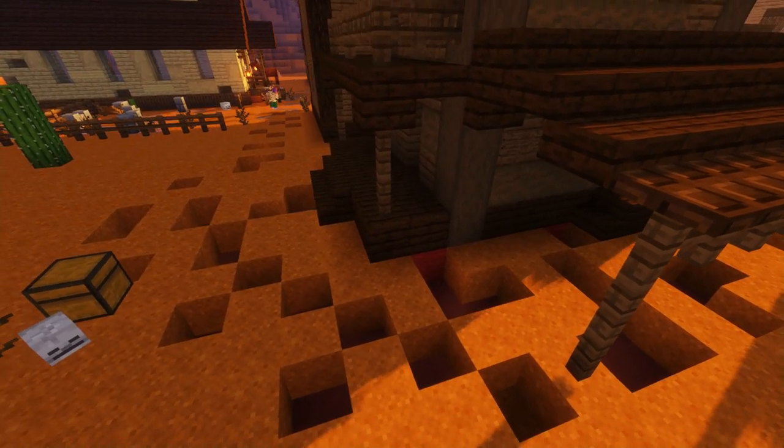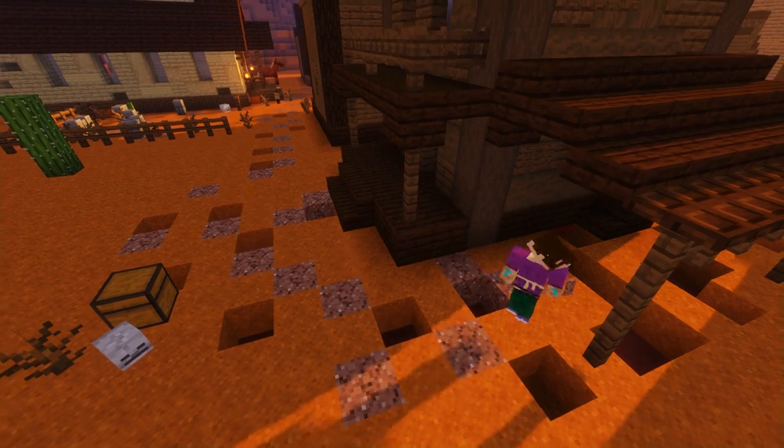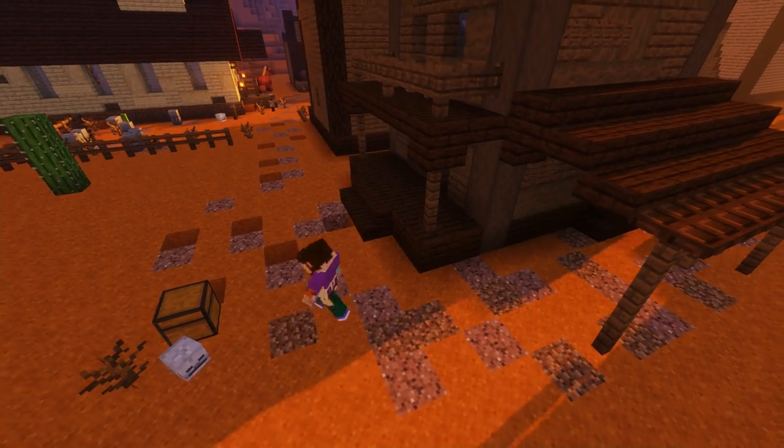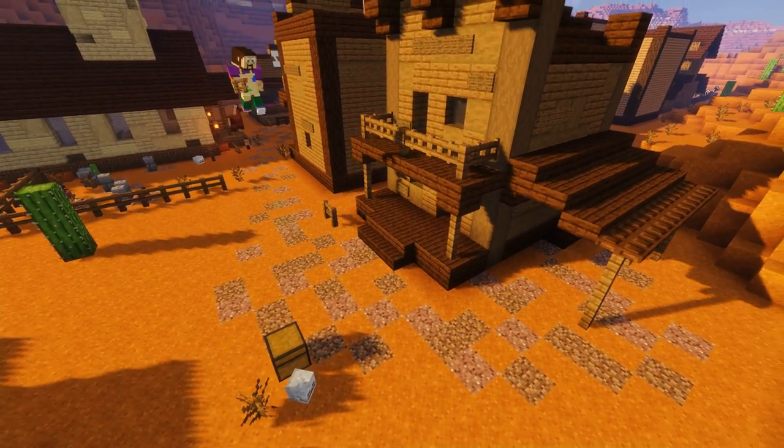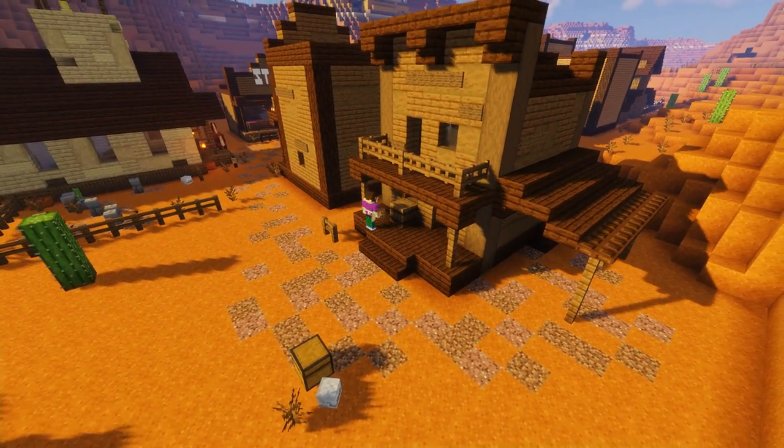Now we're going to add some external details. We'll start by adding some texture to the floor with some granite and some dirt, making a path towards the main street of our wild west town. Then once we've churned up the ground a bit, we can start adding some more details like hitching posts, barrels, chests, and lanterns - giving the place a bit more life.